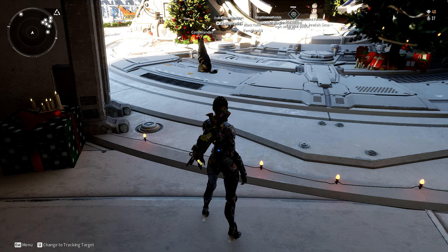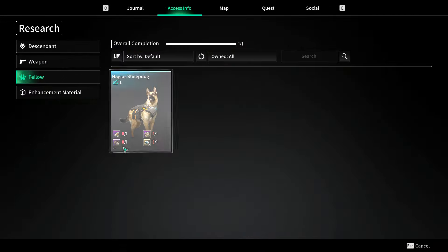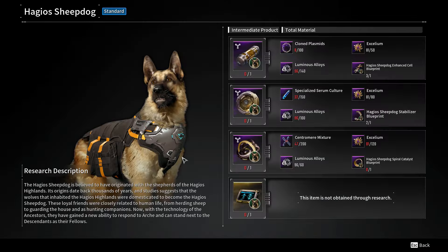First up, how to farm the dog. Press G, go into access info, you have the details for the dog here. This is very standard, like you would research another descendant - you have the enhanced cells, the stabilizer, catalyst, and the code. You have different materials that you need in certain quantities before you can research each of these items and then research the whole dog.